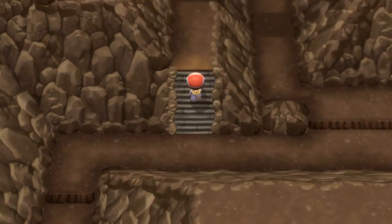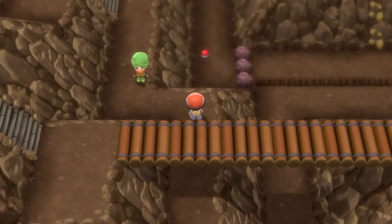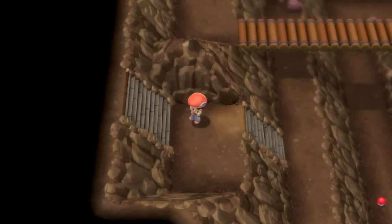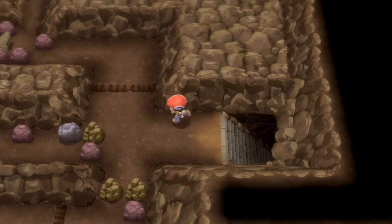When you get to here, head down with the Rock Climb, then look to head left and around in this direction up these stairs, past this trainer who you'll need to fight. As soon as you beat them, head up these stairs and up the second stairs into this room.